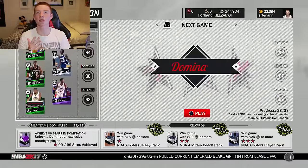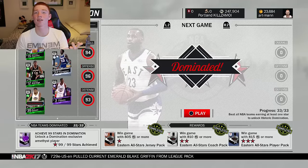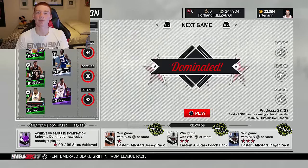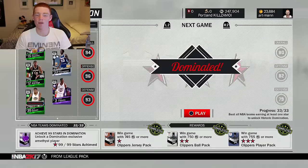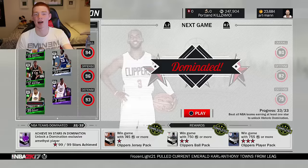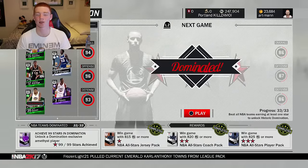In normal domination you've got 33 games, and all of these games you have to complete to unlock the historic domination — you also just have to complete them all. You don't even have to get three stars on every single one, but I really recommend it to get the Amethyst player. Every single time you get three stars you will get a player from that team, which can consist of players like CP3, though not usually. I only got one gold and didn't get an emerald out of all these until the final three packs.